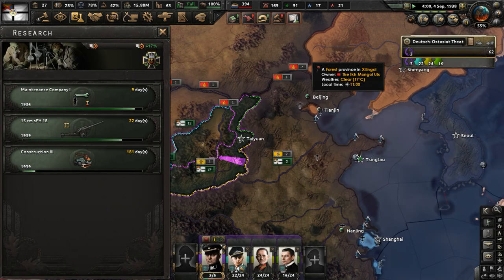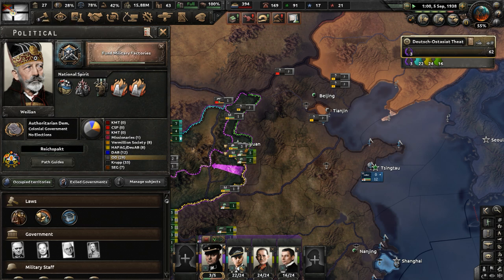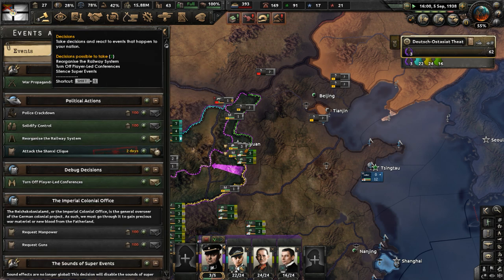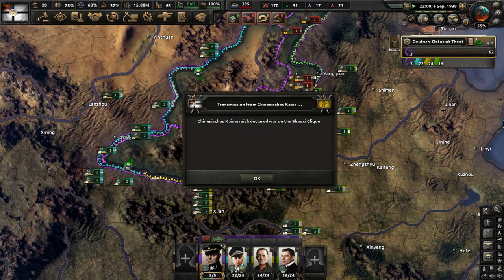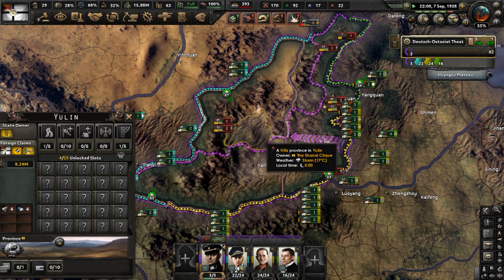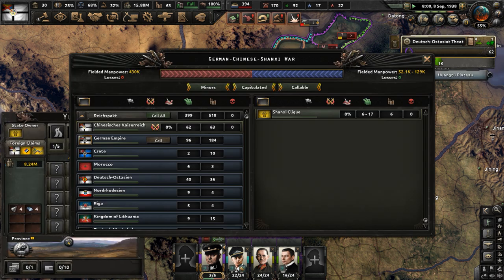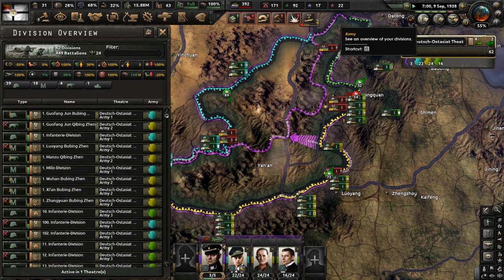Construction 3 — get that done. The military factories focus is nearly done, about 10 days left. We're going to attack now even though my units aren't in position yet. Get the offensive line drawn up. They are heavily outnumbered — how many units do they even have? 6 to 17 divisions. We have 62.